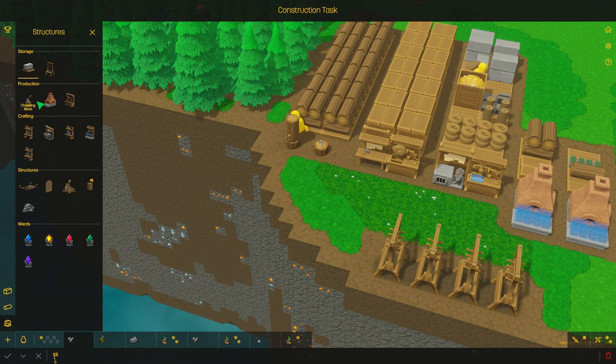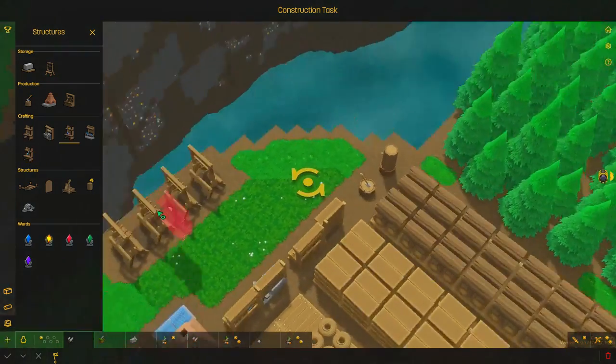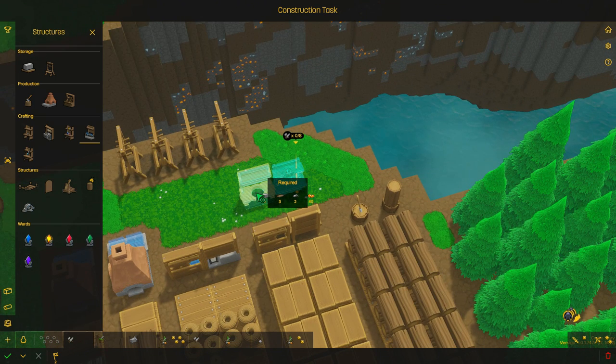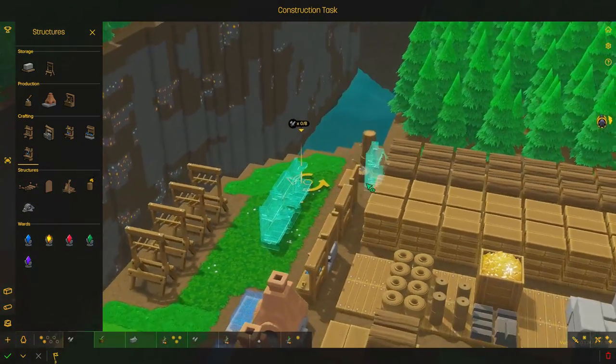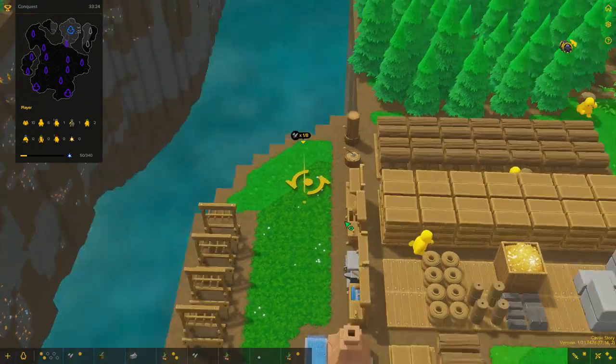One of the next steps is another workbench. The laboratory requires 40 brimstone and two iron ingots — that is actually crazy. We have the altar which just requires planks and some iron, and the machine shop which requires planks, some glass, and two iron. Let's hit okay and have this done.